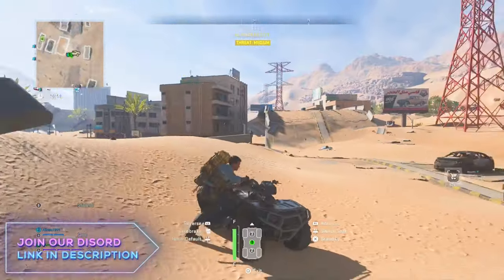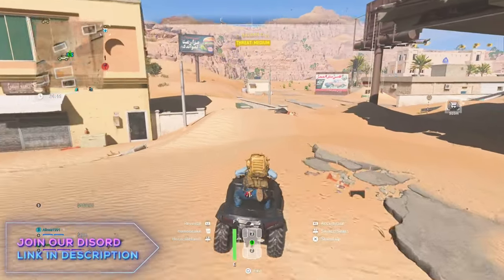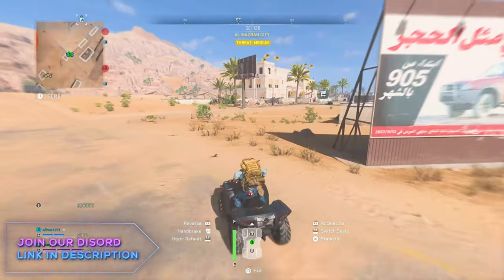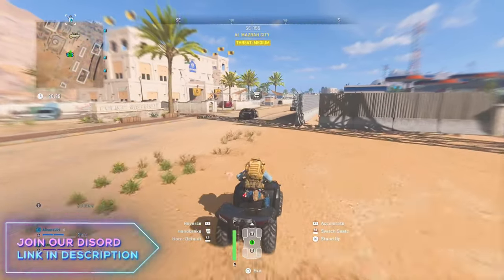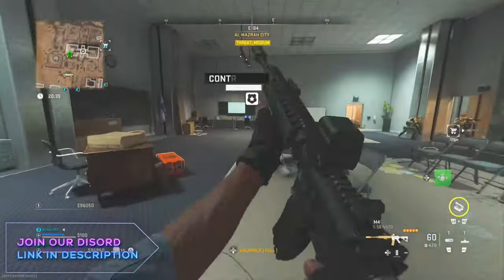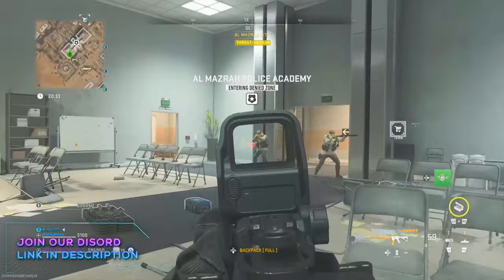Step one: grab yourself a quad. Step two: go to any building, window, or door that you can breach through. Step three: drive as fast as you can up to the window or door, then press the button that allows you to stand on top of the vehicle. Press and hold forward, and what will happen is the quad will throw you straight through the window, as you can see on the screen right now.